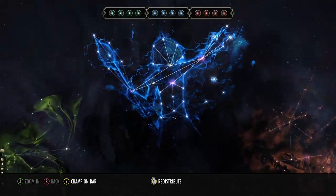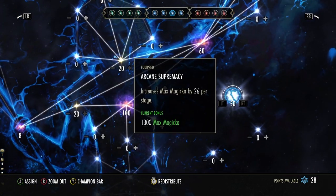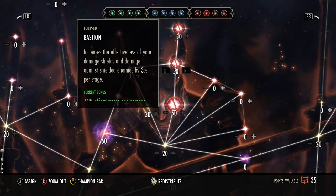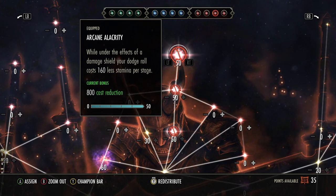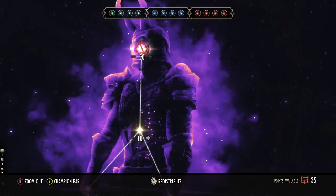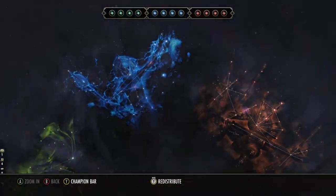Let's go into the Champion Points. Blue Tree first: we got points into Deadly Aim, Master at Arms, Arcane Supremacy, and Ironclad. Going to the Red Tree, we're leaning into the Rolly Polly build, which means we have Shield Master, Bastion, and Arcane Alacrity. So while you have a Shield activated on you, the cost of your roll dodges is basically null — it's literally nothing. And then our last is Pain's Refuge, which reduces your Damage Taken by 1% per negative effect on you. This is going to change next patch to 2% per two negative effects, but it's essentially the same thing.